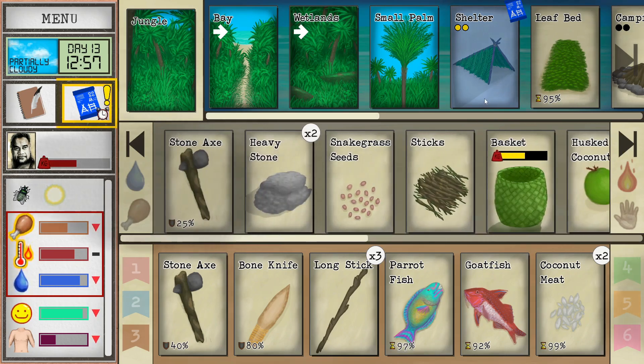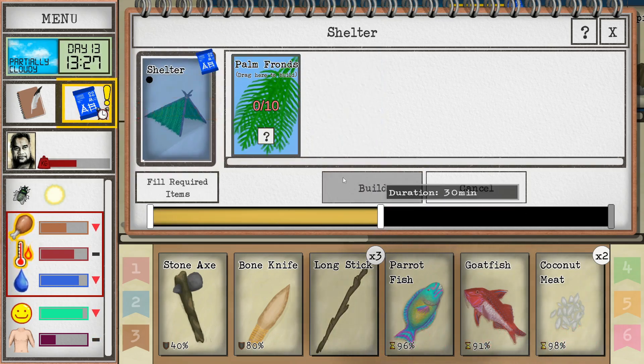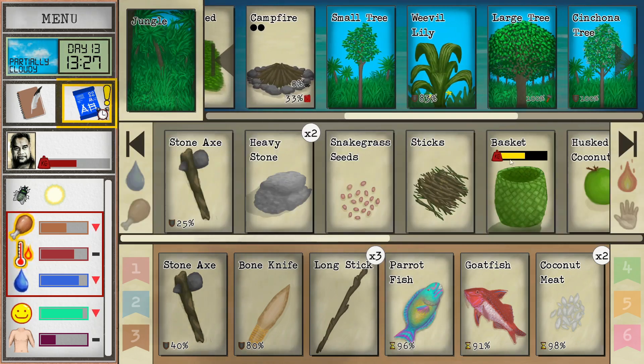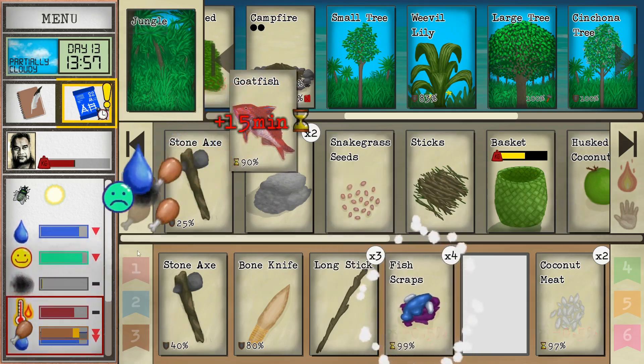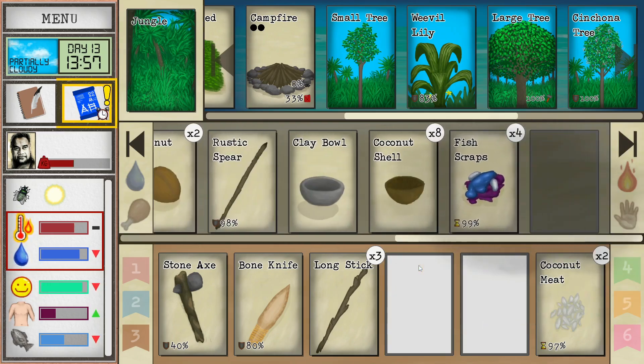Our big aim right now is the reservoir. We should go ahead and build the shelter too as it's starting to get a little later in the day. Let's not push ourselves too much — we'll go ahead and eat our fish. We might have to travel into the wetlands just to cool off because we are very hot right now, and like I said, no water in this location.